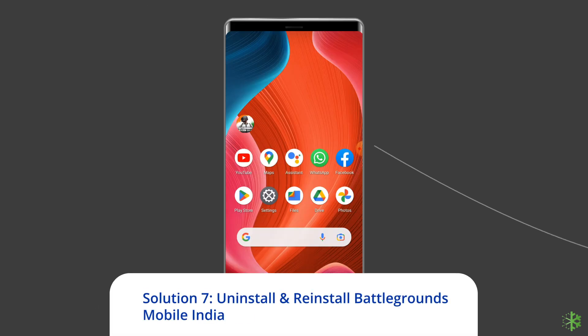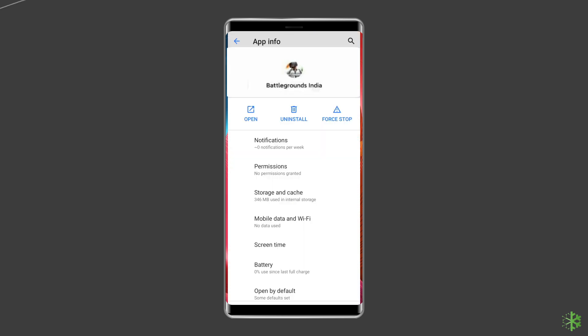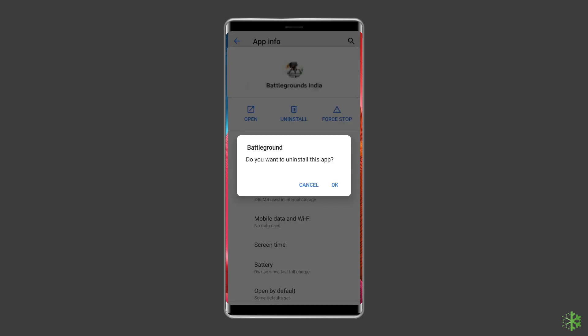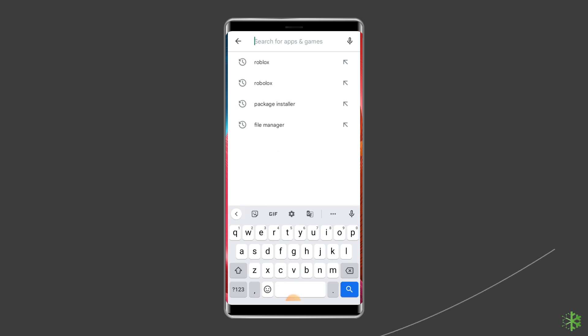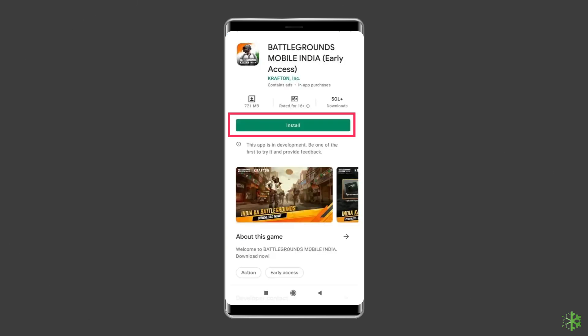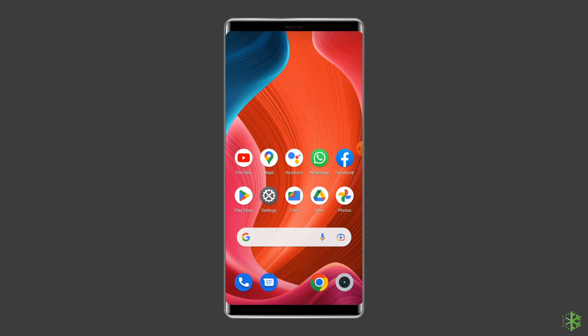Solution 7: Uninstall and reinstall the Battlegrounds Mobile India app. If the problem persists, consider uninstalling and reinstalling the game to ensure a fresh installation. To uninstall, find the Battlegrounds Mobile India app on your home screen, long press on it, and tap Uninstall. To reinstall, go to the Google Play Store, type Battlegrounds Mobile India in the search box, click on it, then tap Install. Click Accept after reviewing the app permissions, then open the app to check whether the problem is solved.